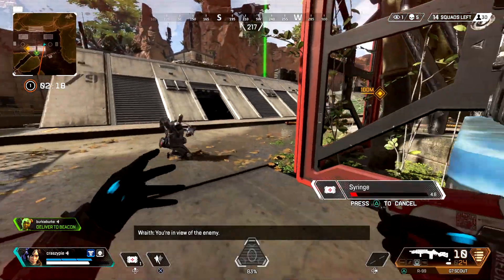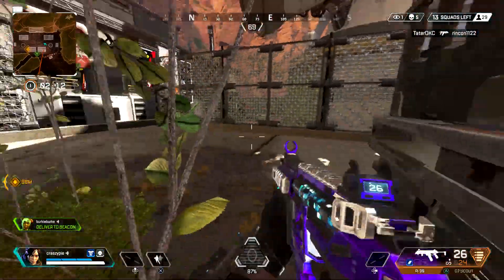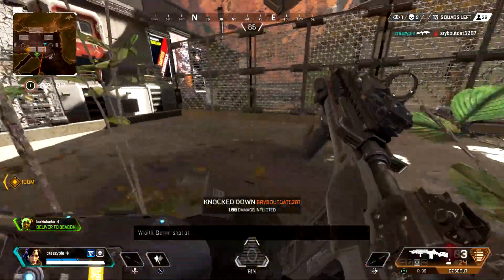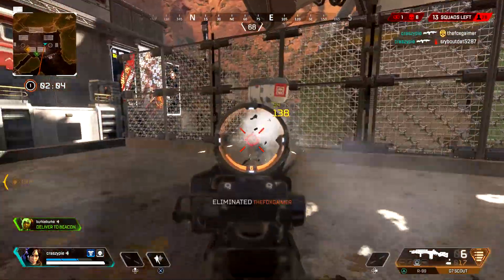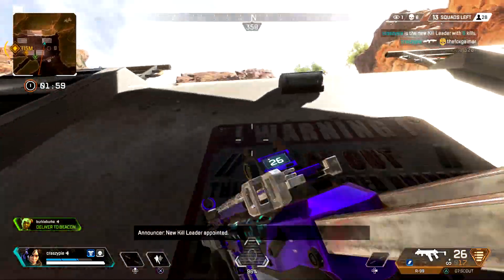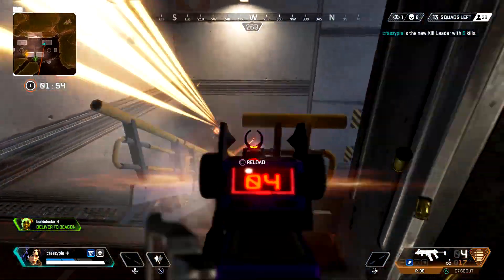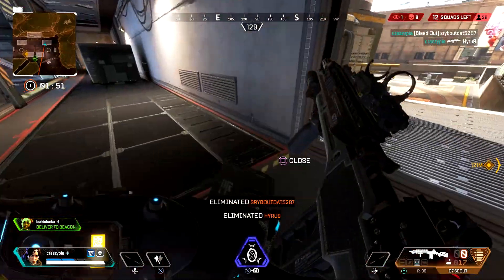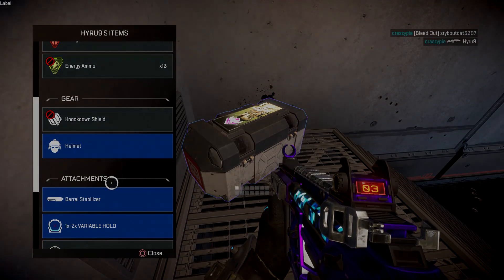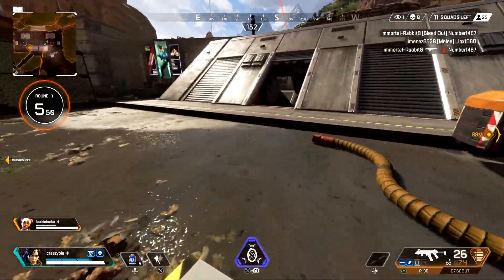Moving on to number two: the R301 and Peacekeeper. These two combine very well together. Normally it would be R99 and Peacekeeper, but here we're choosing the R301 with the Peacekeeper. The Peacekeeper is going to be your up-close and personal damage — it's what you'll be holding in your hand 99% of the game when rushing around corners. The R301 can also go single-shot, which means you can shoot at longer range very easily — it's like training wheels for long-distance shooting.